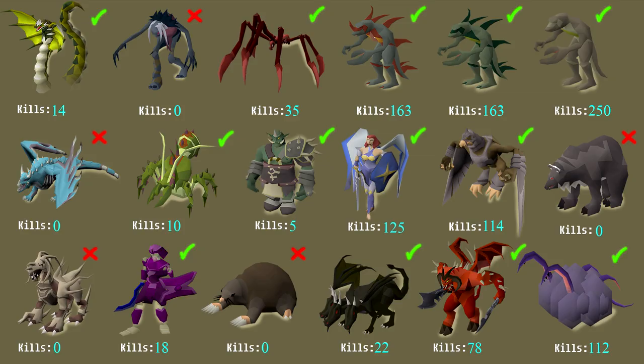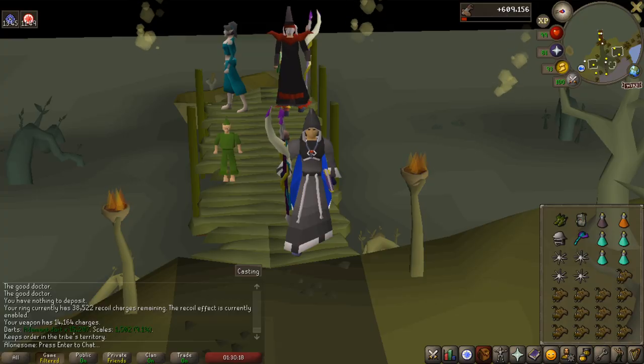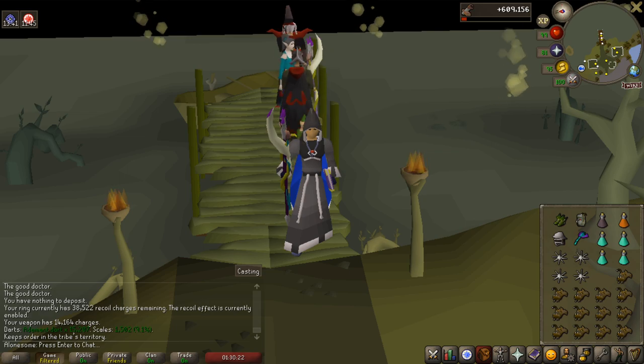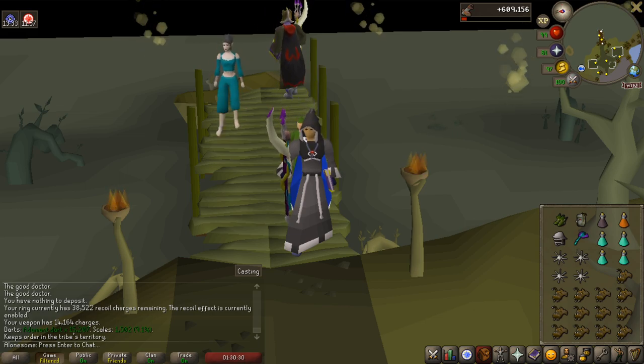Let's have a look at the boss slides. On the first slide we increased Kree'arra from 84 to 114 KC, as well as adding some KC to King Black Dragon, now having 22 - still a pretty low kill count. We still have Corporeal Beast, Vorkath, the Nightmare, Callisto, and the Giant Mole on this tab. On the second slide we ticked off Obor with 5 kill count from 0, added 35 kill count to the Sire ending at 361, and added from 274 to 311 on the Alchemical Hydra. We're still missing Scorpia, Zalcano, TzTok-Jad, Theater of Blood, and Chambers of Xeric. Standing here ready to do Zalcano, which is going to be the beginning of my next video. Hope you guys enjoyed this episode - see you in the next one. Remember to leave a like and subscribe if you want to see future videos. Have a good one, take care.